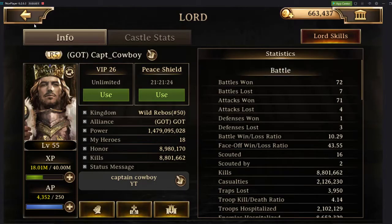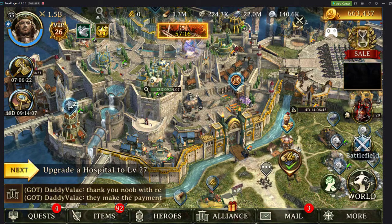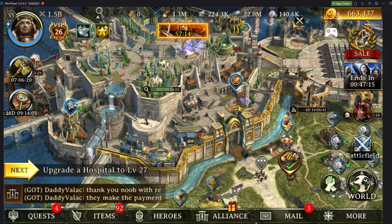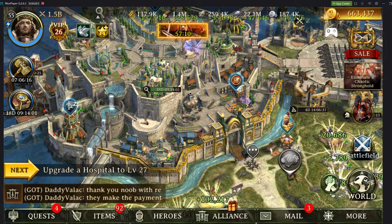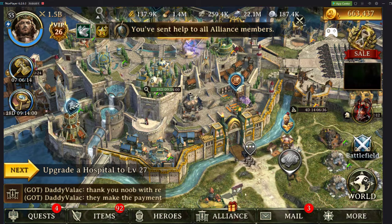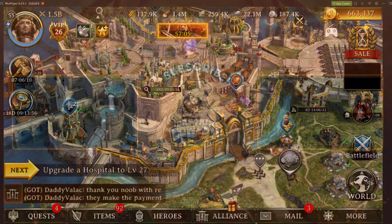There are two other heroes you can obtain: Infidus and Revenant. These are much higher powered heroes than the ones you can buy in the packs for $20 apiece. You can only obtain these heroes through global domination — which is our KVK — by being the king, or by conquering the capital. So those are the only ways to obtain them. That's a basic guide as to heroes — I hope you all enjoyed this video.